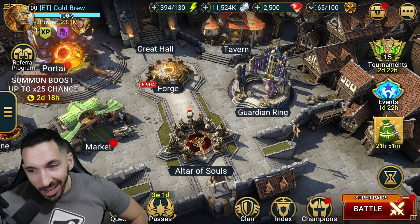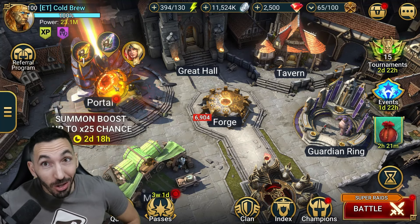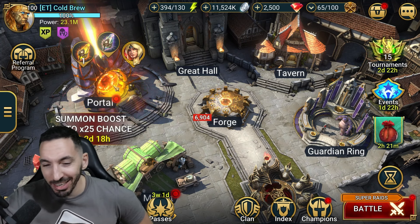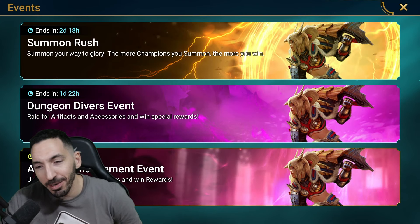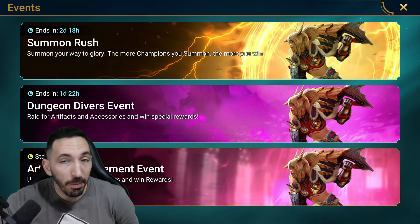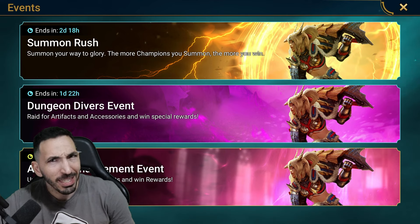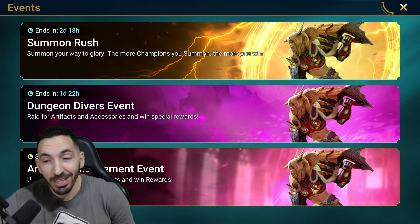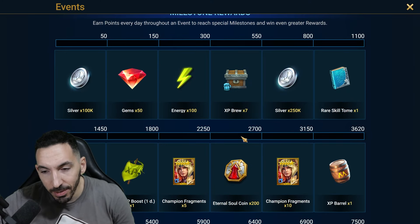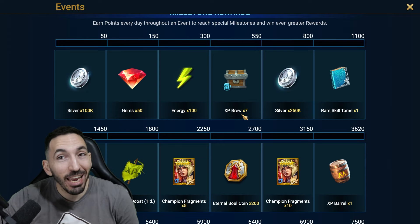Hey guys, Kobe here, welcome back, happy Friday. This fusion seems much easier than we thought. New plan, new year — that's the thumbnail for today, and it's not even clickbait. If you've seen the fusion calendar for the new champion, the Blade Master, you'll see we don't need to do both summoning events. It's the first time in a long while. And on the summon rush today, it's 3,150 points for the 15 fragments, which makes this very interesting.